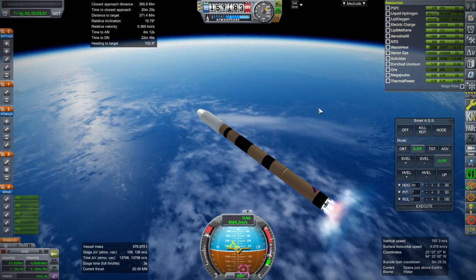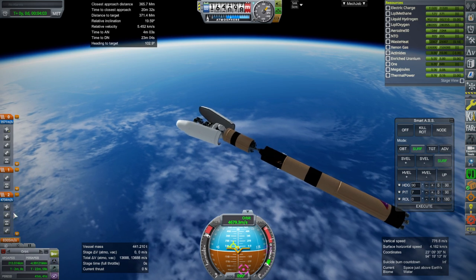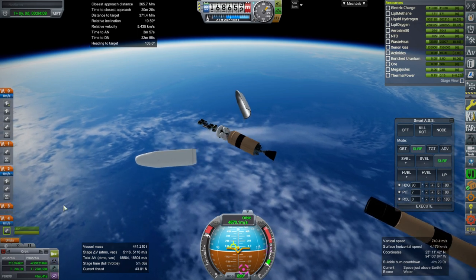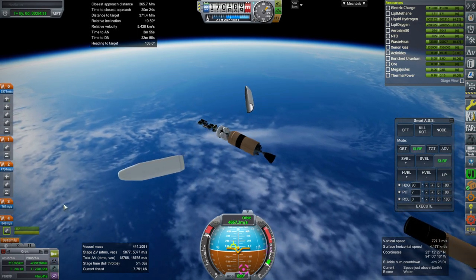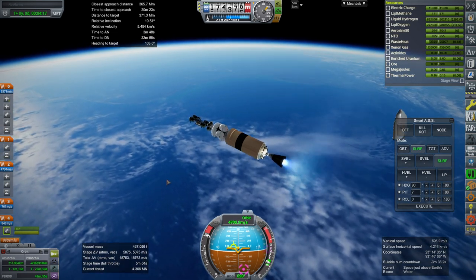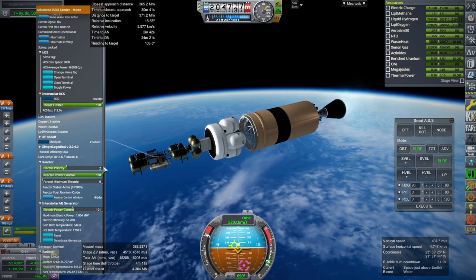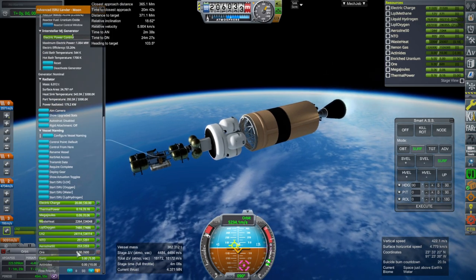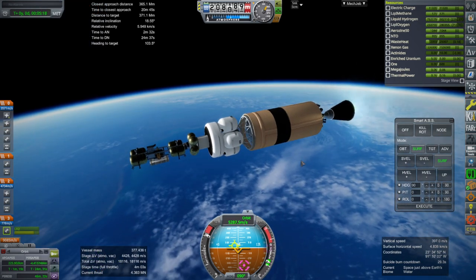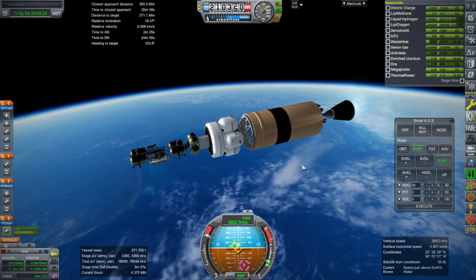I guess we'll dump the fairings right there too. That's too many things happening at the same time, for sure. Not a whole lot of extra help from this stage for our transfer, but it'll be some — probably enough. Before I forget, when we end up trying to drill, I'm going to unlock the ore here. Otherwise I'll think it's not working when it actually is.